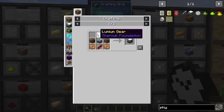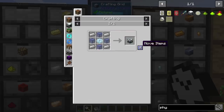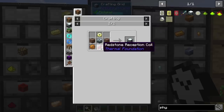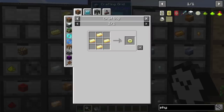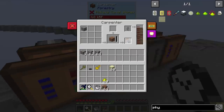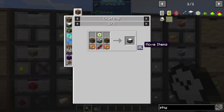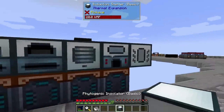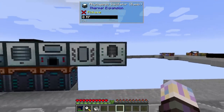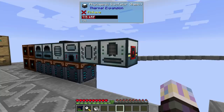Let's go to the phytogenic insolator recipe — we need four lumium, two copper gears, a machine frame, a reception coil, and dirt. We've got the gear done. I need to grab another machine frame, a reception coil, and our last pieces of dirt. I threw some more gravel in the dirt machine too, so we have a good amount. We've got the phyto — that is really cool! We're not going to get into setting it up today, but next episode we'll start growing all our plants and getting that done.